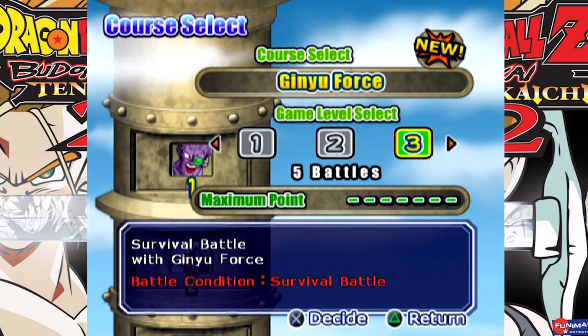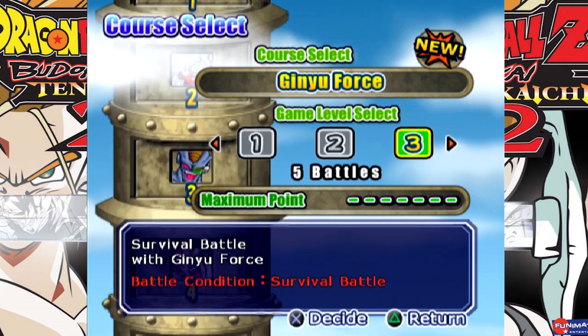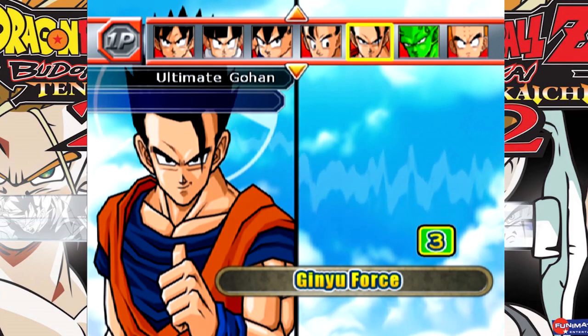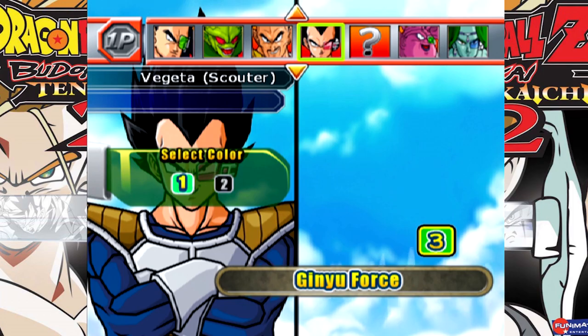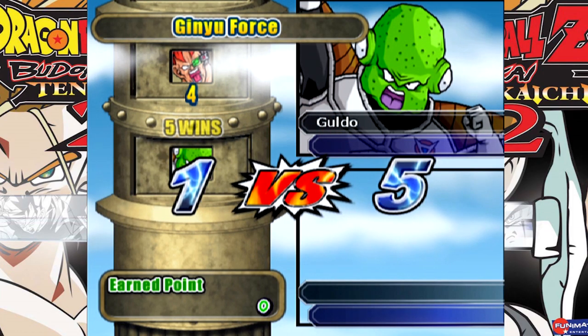Some of them were very powerful while others were just cowards. We're going to do it with level 3 Ginyu Force, and I do have a character I want to play as — Scouter Vegeta. We'll do level 2 color.